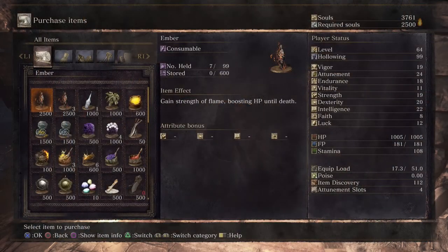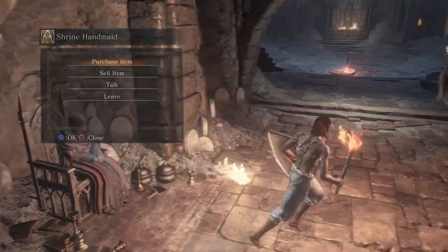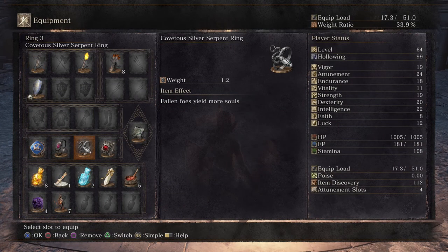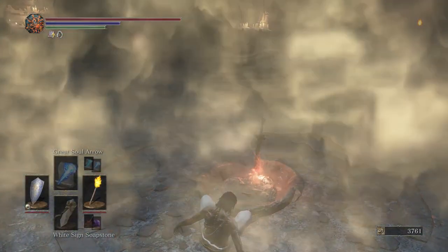First things first, I want you guys to buy a torch for 300 souls from the Shrine Handmaid. And then also equip, if you guys have it already, the Covetous Silver Serpent Ring. That will give you more souls per kill.